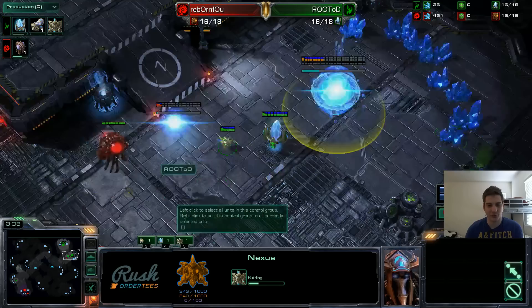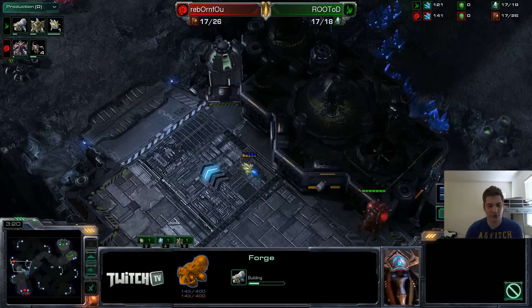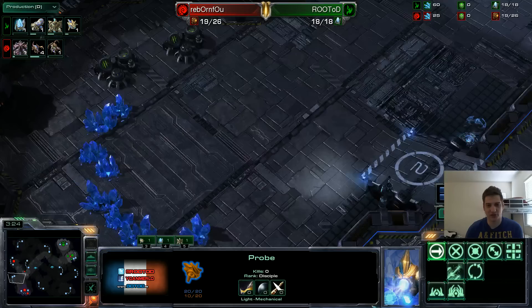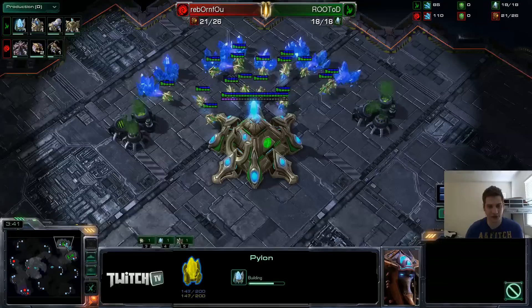Now I made Nexus at 16. His zerglings are going to come out around 3:34 when he goes pool 14. I didn't make more probes — I made the Forge as soon as possible. I scouted that he was making his hatch here, so I cancelled the pylon there not to spend too much money for nothing. And now I make this pylon here, which will allow me to completely wall off in case he chooses to play aggressively early in the game.